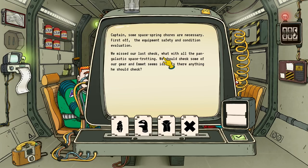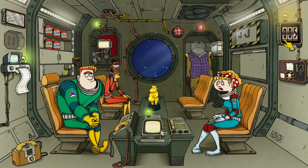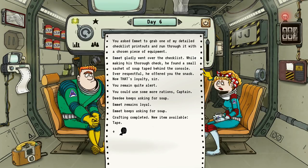Some space spring chores are necessary: the equipment safety and condition evaluation. We missed our last check. Emmett seems idle — why don't you check the sock puppet? I've no idea what that does. One of the appeals of this game for me is all these random events that come up. You asked Emmett to grab one of the detailed checklist printouts and run through it with the chosen piece of equipment. He went over the checklist and found a small sachet of soup tape behind the console. That's beautiful. Ever respectful, he offered you the snack — that's loyalty.